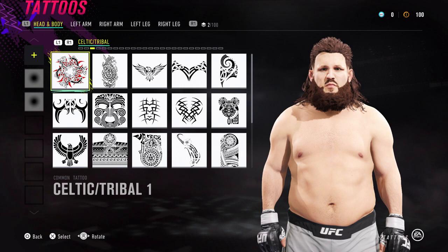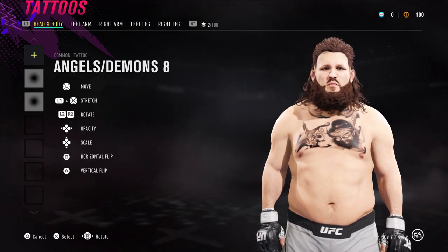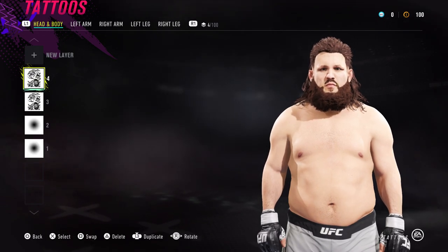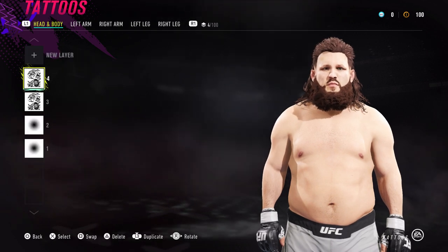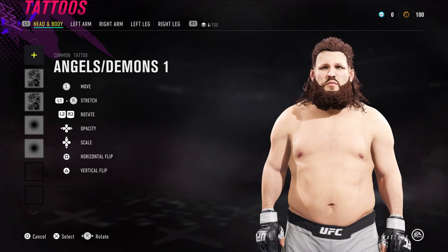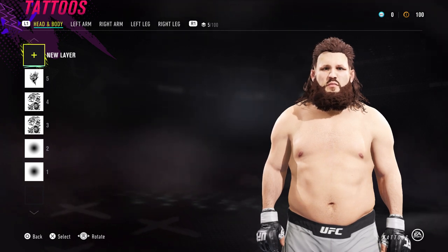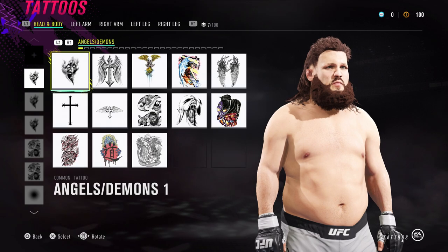Next we have angels and demons 8 — so we're going to use angels and demons 8 to do the facial hair, same thing on the other side as well. Basically we're just going to fill out his beard with the angels and demons. Then he's used another one — angels and demons 1 — just here on the other side as well. We're just filling out his facial hair to give it a little bit of shape and try to fill the gaps in. Then we're going back to shapes — I'll click the left stick in to make another copy of shapes 181.